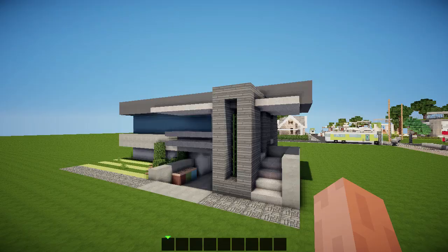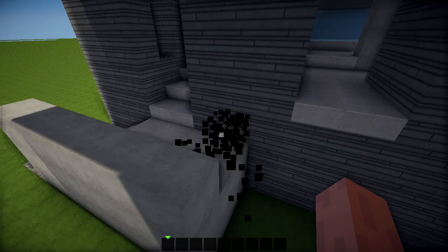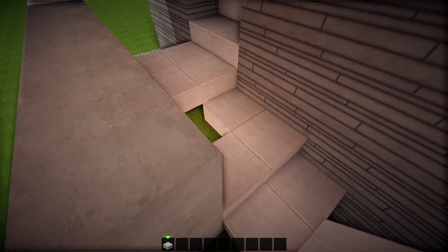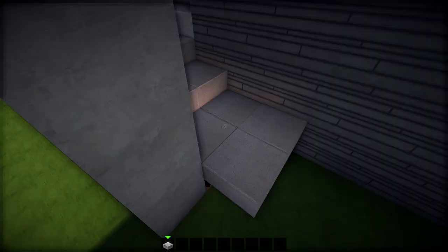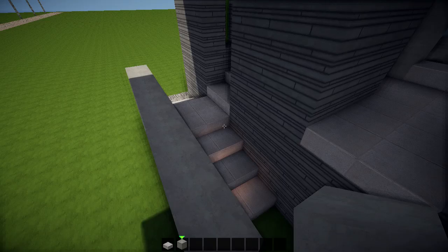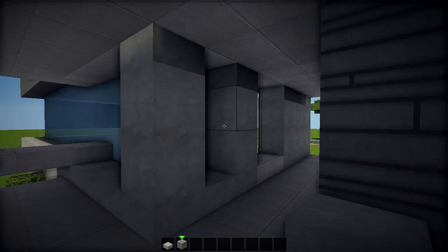We left off on this house about here in the previous episode. When you're building houses on camera it's kind of hard to predict different steps, and after the episode is done you notice stuff you haven't done. For example, this staircase here - this is going to be the entrance to the house.